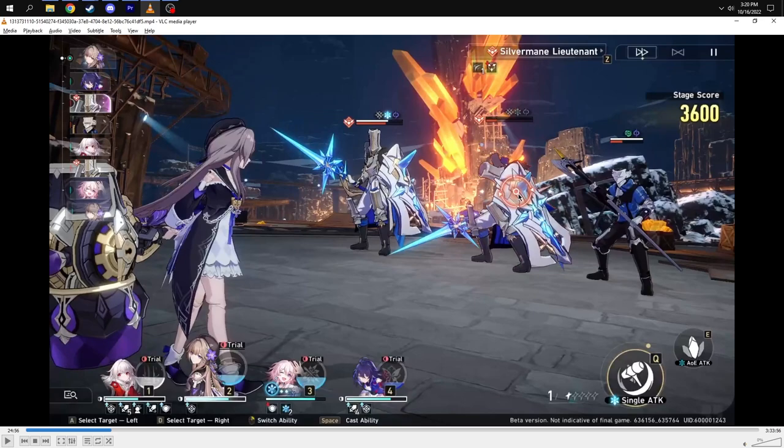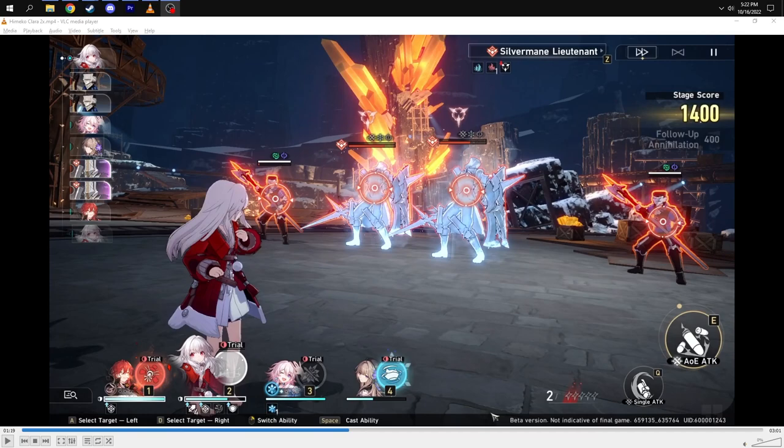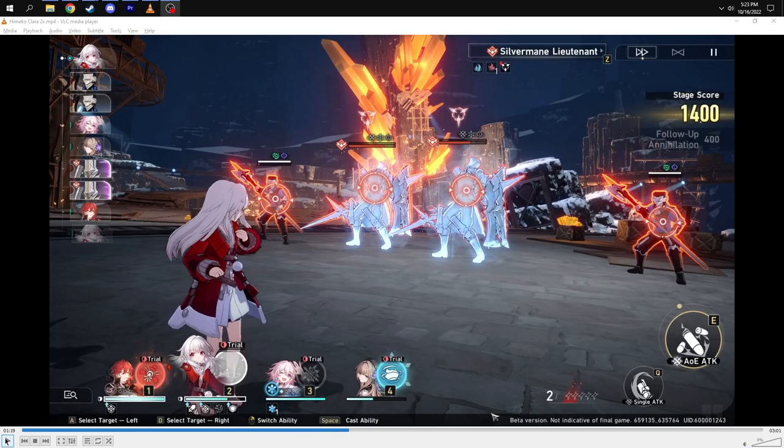One final clip showing what the Mark of Counter looks like — this is a different fight but the only recorded footage of Clara's skill being used. The symbol on the enemy indicates they're marked by Svarog. You can see the marks when you're in Clara's skill targeting view. When you use the skill, marked enemies take significantly more damage — you can see all those big numbers. That's the Mark of Counter in action.